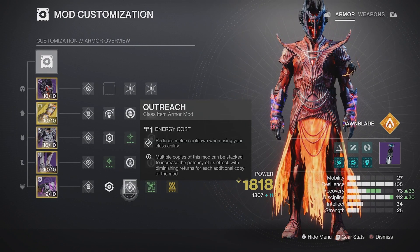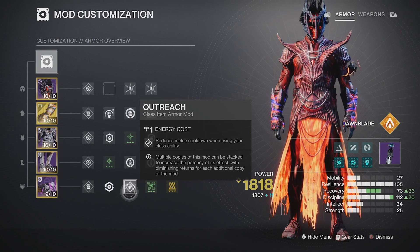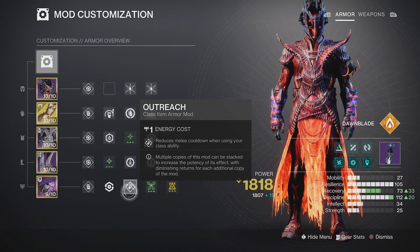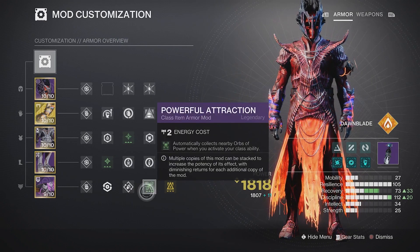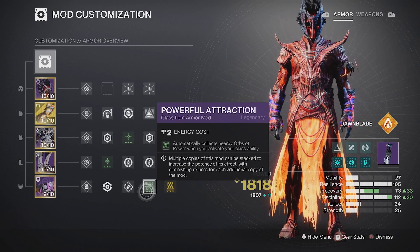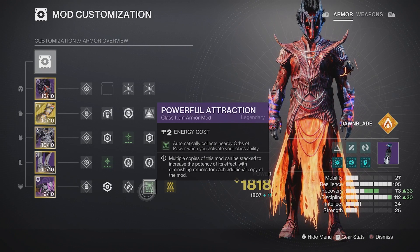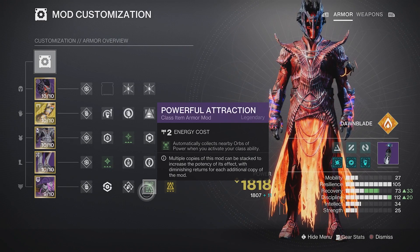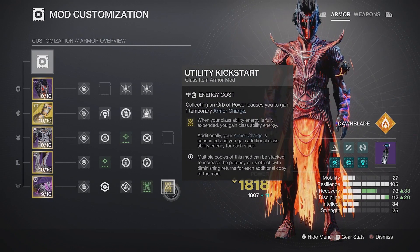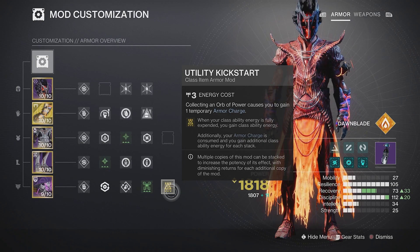For the bond mods, I have Outreach — this plays a lot into the build with constant ability use and cooldown reduction so abilities come up much quicker. I also have Powerful Attraction: activating our class ability picks up nearby Orbs of Power, so Phoenix Diving in a field of orbs grabs them all automatically. Finally, I have Utility Kickstart, which gives a chunk of class ability energy after we use it.